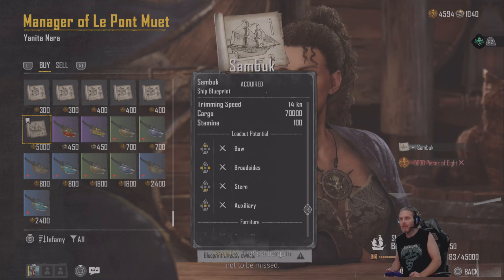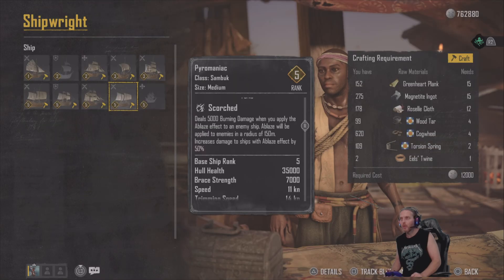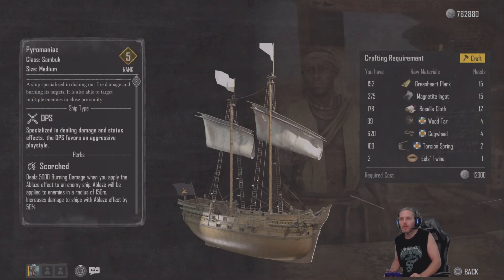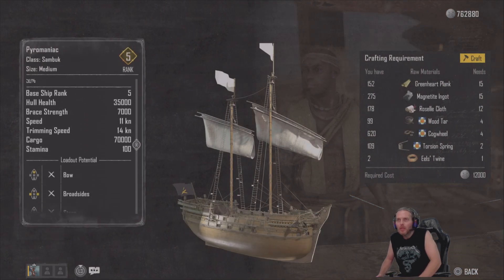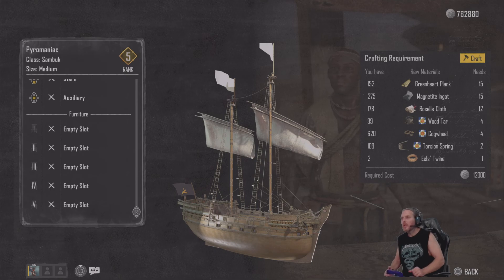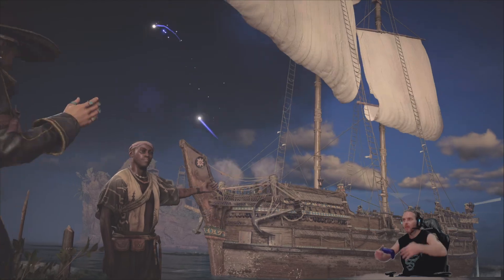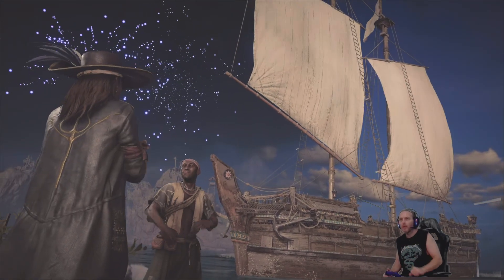It allows you to set ships ablaze from up to 150 metres away, deals 5,000 burning damage when you set them ablaze, and also sets enemies ablaze within 150 metres around it. So here it is being built.